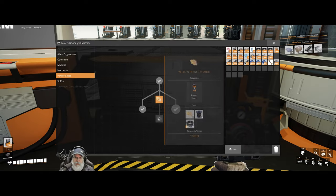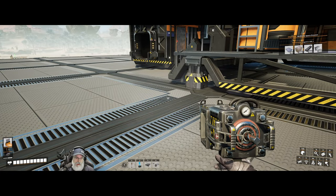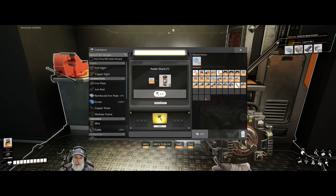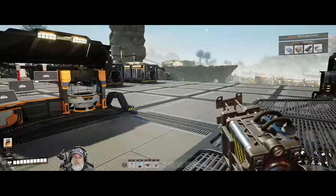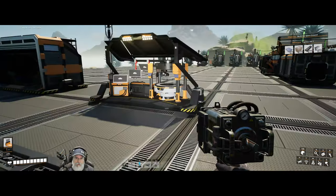We need to find a yellow slug to unlock the next tier and a purple one after that — those just give us even more powerful power shards. But now we have the ability to both overclock and underclock, which is good stuff. Let's put the slugs back in storage.